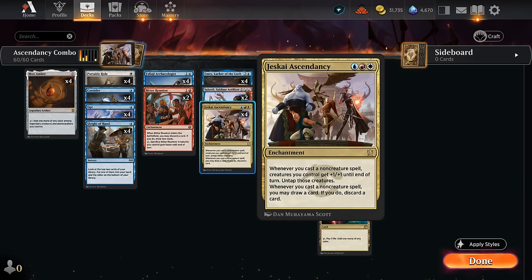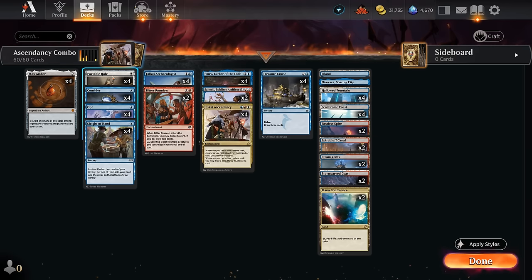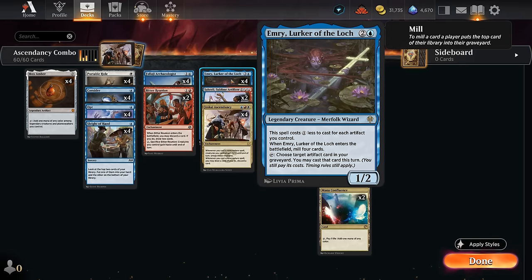I ended up going for a slightly different build which tries to go infinite with Emery and two copies of Mox Amber — Emery getting a discount for each artifact we control. We only have eight artifacts total with Mox Amber and Portable Hole. We can occasionally make tokens with Saheeli to discount Emery, but for the most part it'll cost us two mana to deploy. It enters milling four cards, hopefully milling a copy of Mox Amber, and then Emery can tap to get back an artifact from our graveyard to cast this turn.